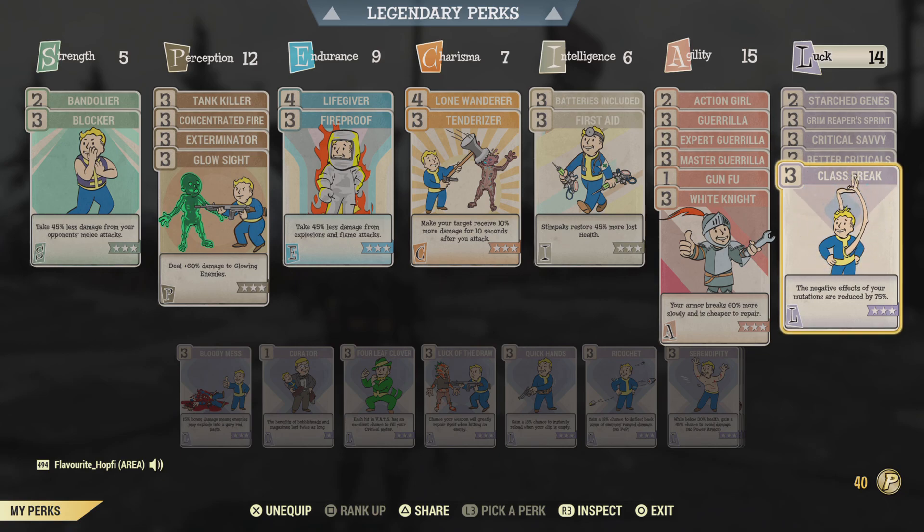And lastly we do have Class Freak, so we could use other things. All our mutation debuffs are nothing that affects our fighting capabilities — we basically only have debuffs to Strength, Endurance and Intelligence, meaning without Class Freak you wouldn't see a big difference in damage or fighting capability. The only difference is convenience — you'd have less carry weight, less XP and a bit less HP. You can live without it; if you want, you could go with Bloody Mess, Ricochet for more tankiness, or Quick Hands. I ultimately went for Class Freak just to be a bit more agile with a bit more carry weight.